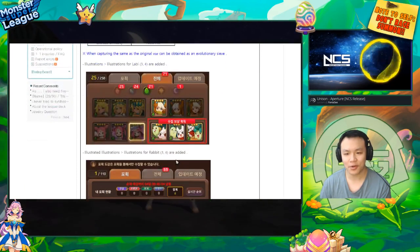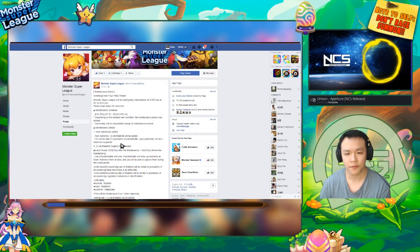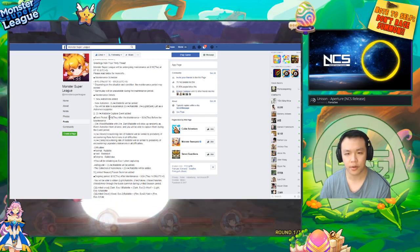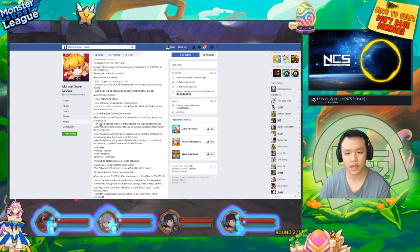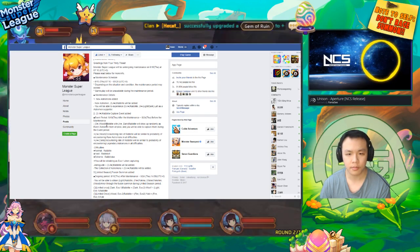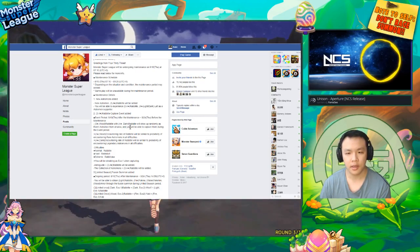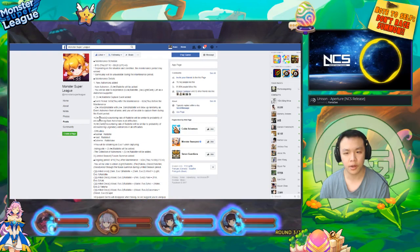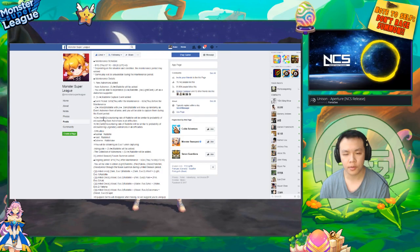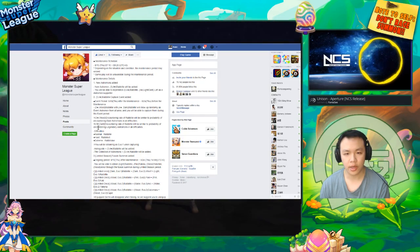The monster looks pretty nice. There's going to be a wood version and a light version — the wood version is a three star and the light version is a four star. The event period goes from the 10th all the way to the 24th, so we have 14 days, basically two weeks. The capture event is only going to be for the three star version. You can catch the three star wood ones and the dark one, so there's actually going to be a dark version as well. The rate of the three star appearing is going to be similar to the encounter rate of rare astromons, and the four star is going to be similar to the encounter rate of legendary astromon.